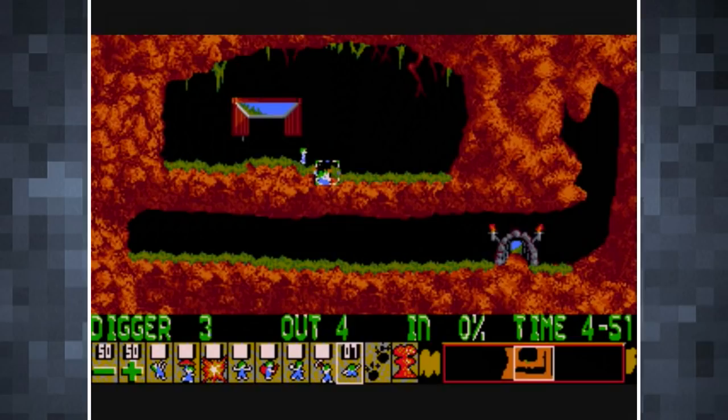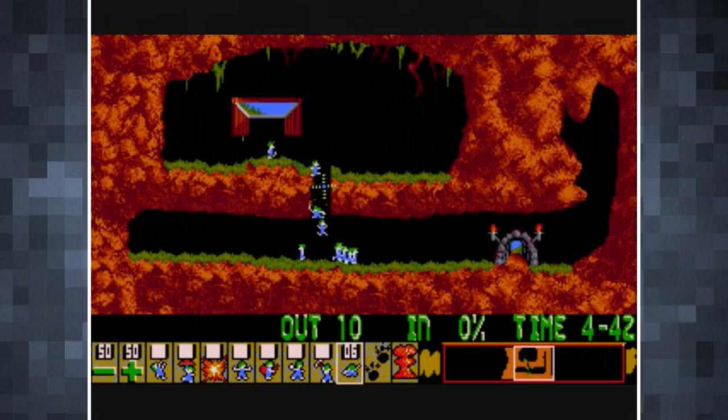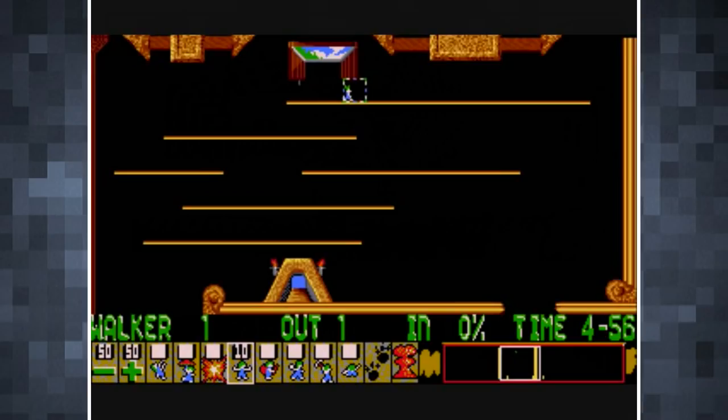The Lemmings in the game behave as per the myth started by that old Disney documentary — they're suicidal — and the objective is simply to get as many Lemmings as you can to the level's exit alive. The level begins with a set number of Lemmings falling from a trap door at a set rate of frequency, although that frequency can be sped up if you're confident the Lemmings can reach the end unhindered. All they'll do is walk in a straight line, so they'll turn around when they walk into an obstacle, but equally they'll hurl themselves right off a cliff or into a deadly hazard if they encounter one.